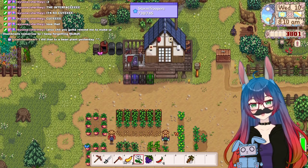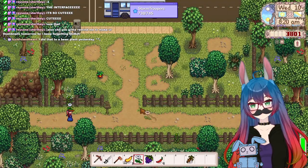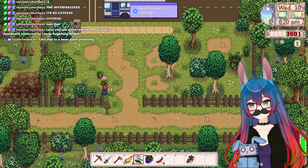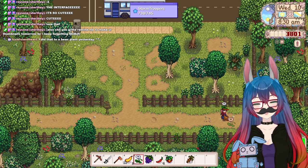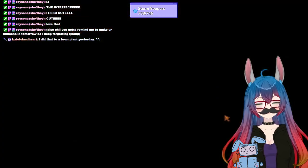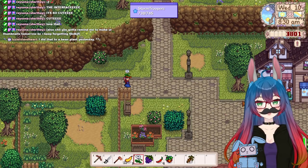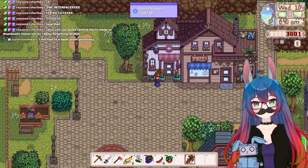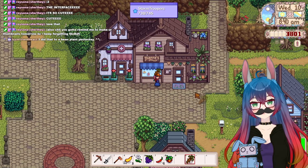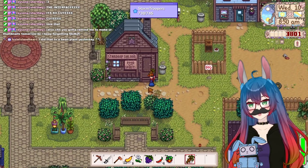Alright, I'm gonna go into town real quick because I want to show you the other decoration mods I'm using. I wonder if I can put this flower in that flower pot or if it's just empty and ugly. So the buildings in town are also different. Look how cute! There's the saloon.